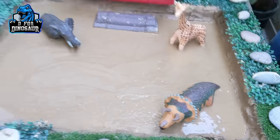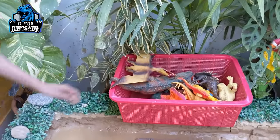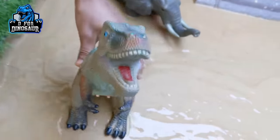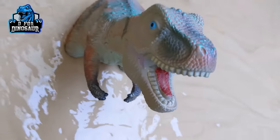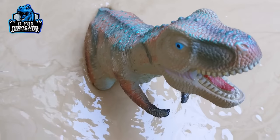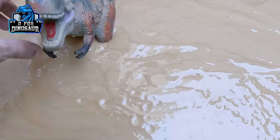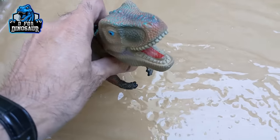Now it's Shiraz's turn. Shiraz will place this big Tyrannosaurus Rex — just look at him, he has a very big mouth! This one is a big carnivore dinosaur, he is tall and he is big.